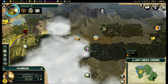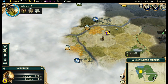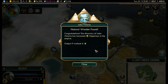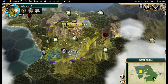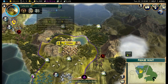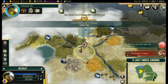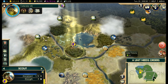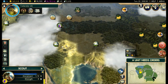I totally bypassed those ancient ruins — yes I did. There are ancient ruins right there that I did not pick up. Chalk that up to being distracted. Look at this: we found Lake Victoria! There are natural wonders all over the world. I'm not sure how many there are on a small map, which I believe is the size we're on. Every time you find one it increases your happiness, and if you have one in your territory and your civilization works it, it gives various bonuses. Lake Victoria gives six food, which is actually a lot of food.